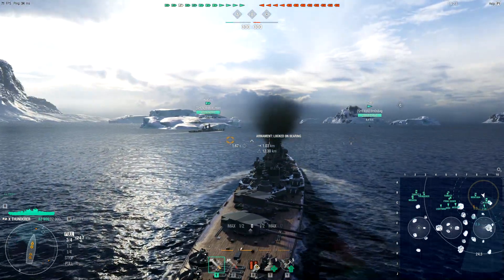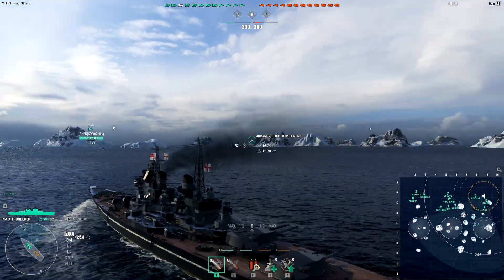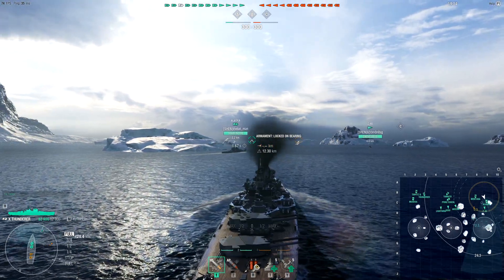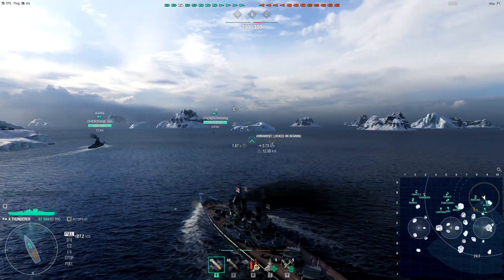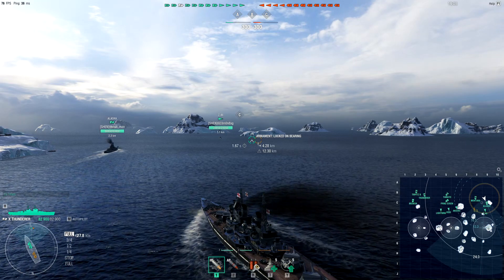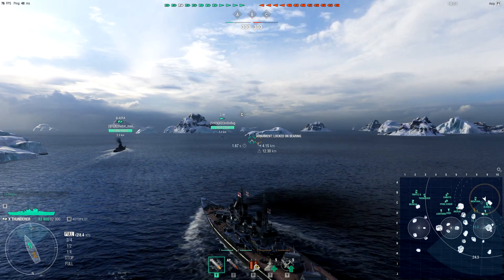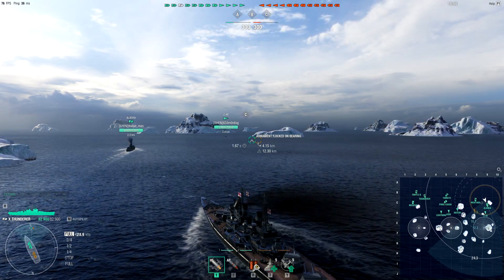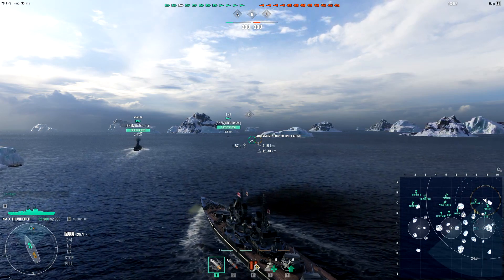In today's video, I am going to take a look at the Tier X Royal Navy battleship, the Dunderer. You can acquire the ship from the Armory for 248,000 Coal. If you have the coupon readily available, which most players do, you can bring it down to 190,000 Coal. You can check it out in the Armory and apply the coupon to see how much Coal you need to get this ship.